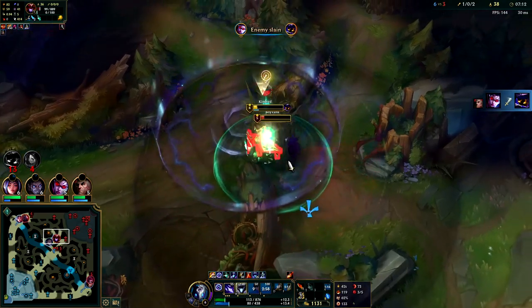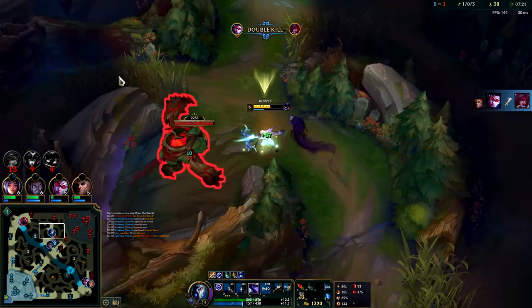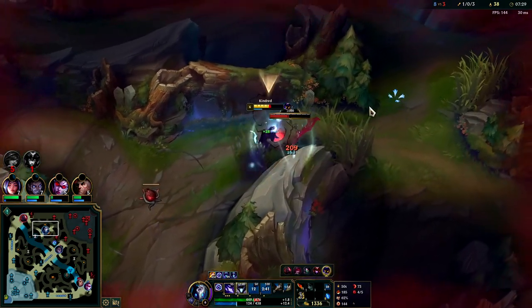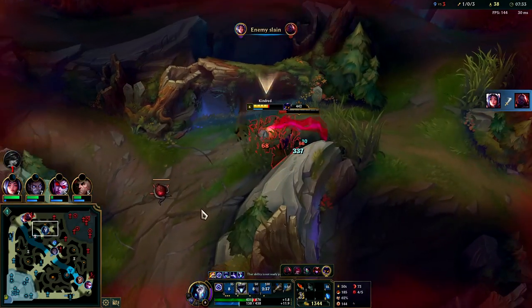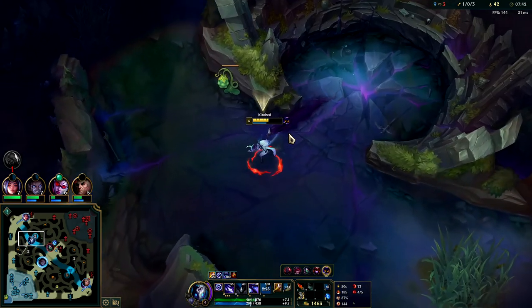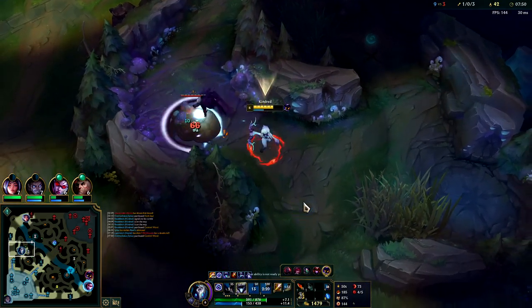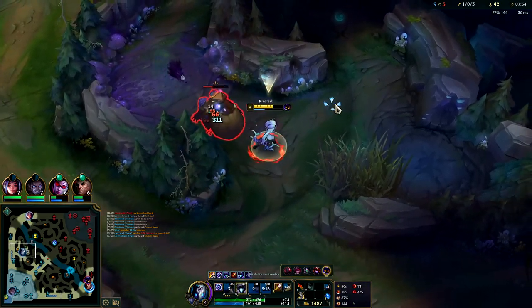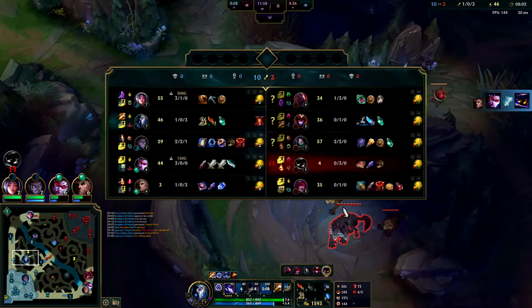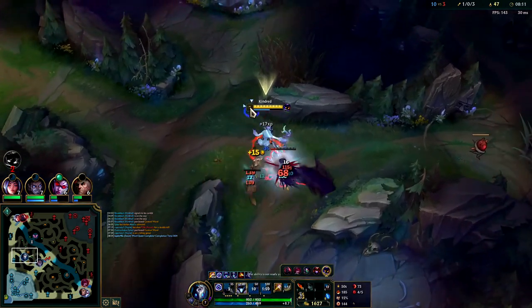I'm gonna have to R — I need to hold on to my E. I was gonna Q over the wall to build some distance — you can go over any thin or small wall on Kindred. Still have some attack speed, I should be able to take this before Akali comes. Shyvana's blue just turned gray — that means it's up in a minute or less. For ganks, lethal tempo is worse than press the attack on Kindred. For fights to the death, lethal tempo is better and it outscales since it uncaps your attack speed when fighting champs. Press the attack isn't awful — you can still take it if you need it for ganks, but lethal tempo has a stronger win rate.